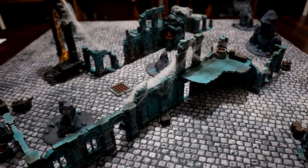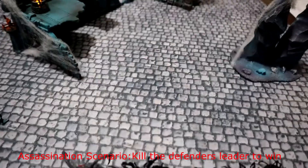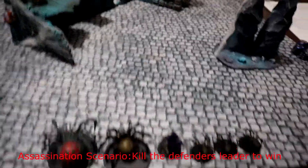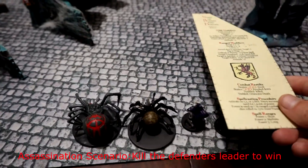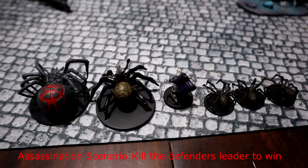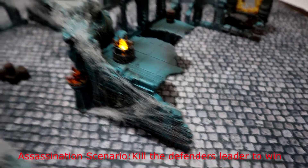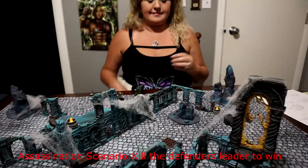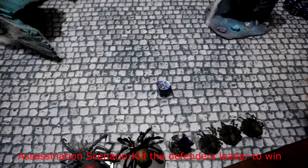Laura's group of adventurers has forged a pact with a green dragon to put a stop to this. We already rolled during the week and she's going to be coming after me — I'm set up back here. The assassination rules say I can set up anywhere within long distance, but why would I want to be closer to her? I'll just stay back. We rolled initiative: Laura gets a 4, I got a 5, so I go first.